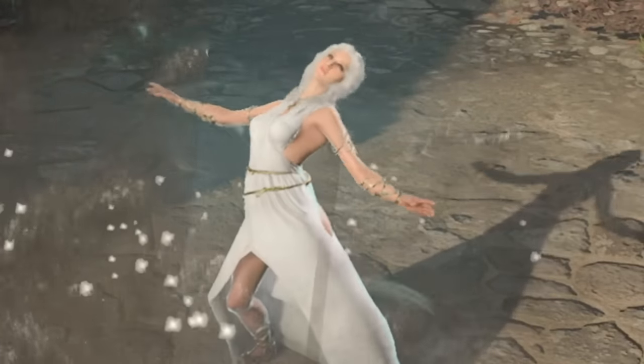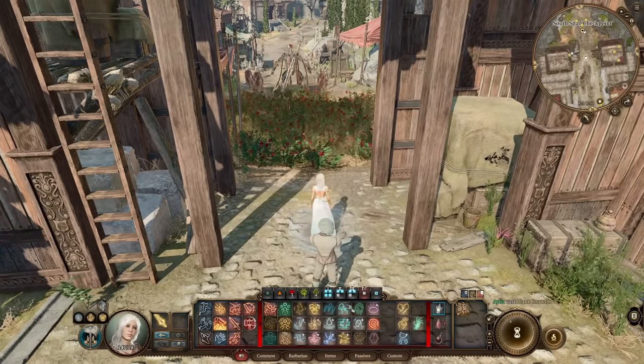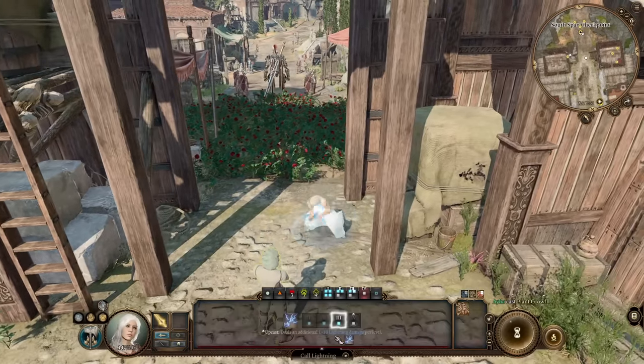Do you know what the truest best build in Baldur's Gate is? Wacky waving inflatable arm flailing tube man! Maybe it's not quite that, but it is hilarious every time I see that cast animation.